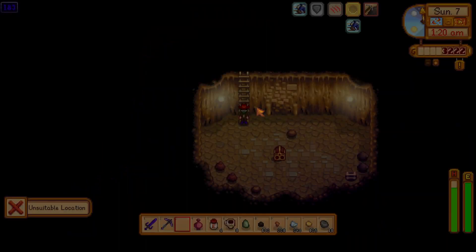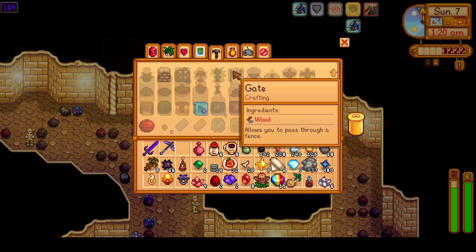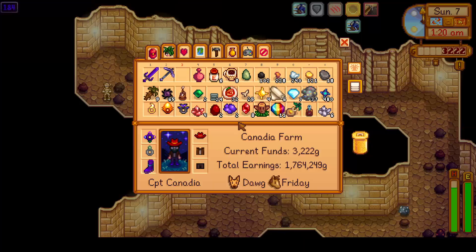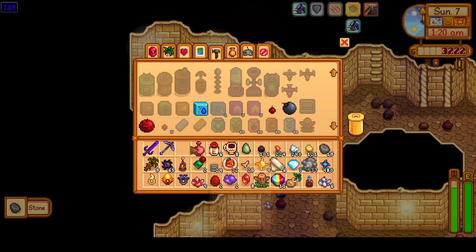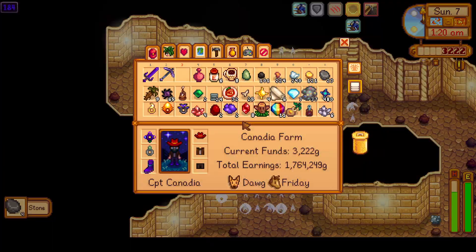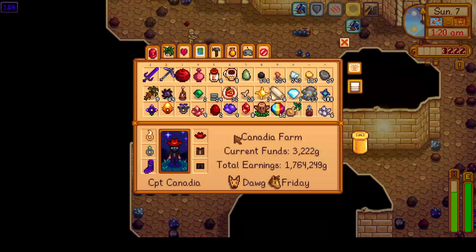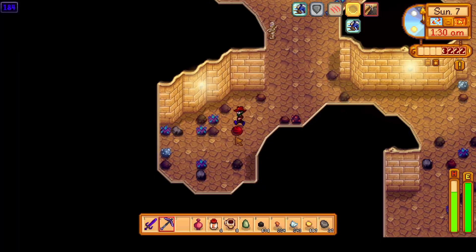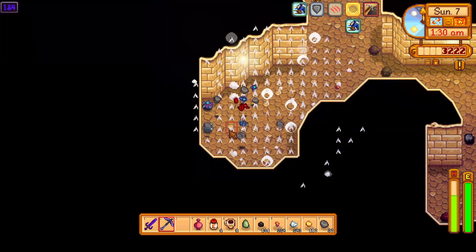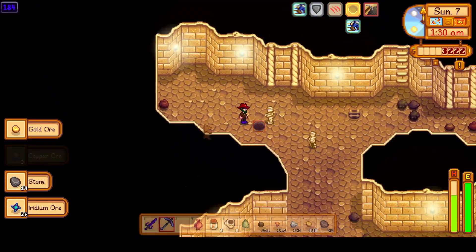It is starting to get pretty late — it's already 1:20 a.m. and we've gotten to floor 184. Look at all this iridium — we're at 480 iridium ore and will probably end up with close to 500 from just one Skull Cavern dive, plus 11 Prismatic Shards right now. That's definitely our best Skull Cavern dive yet. And with that, we are at the end of this day.